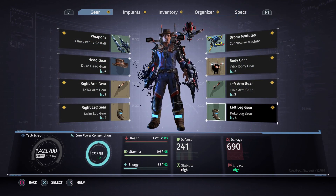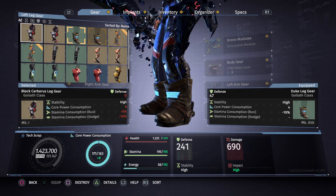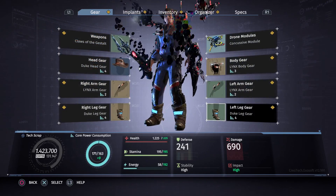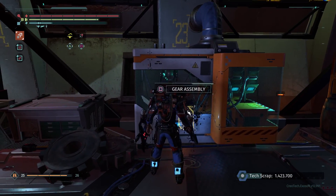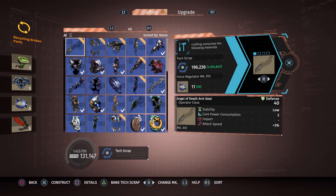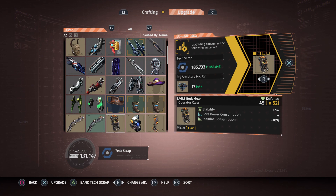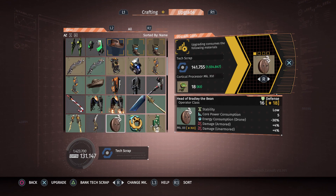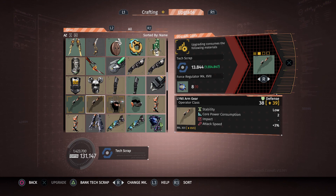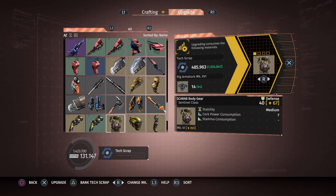I think everything else that I got is craft stuff. I've got some components, so I might be able to do some upgrades. My hat — not upgradable. My boots — I need two more of those Mark 17 boot pieces. No upgrades for me.